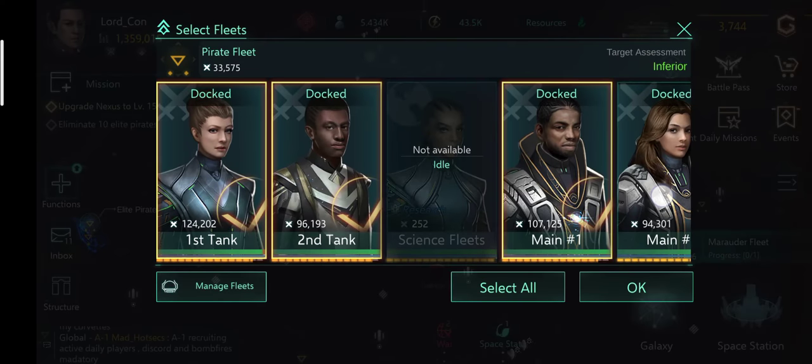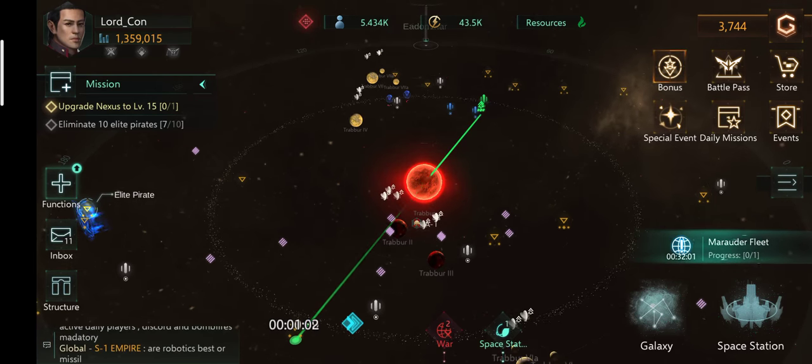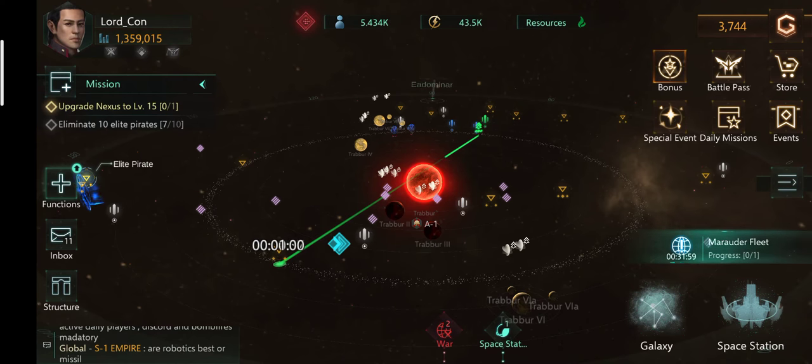So it is not at all advisable to mothball all your ships leaving none on hand. You need to understand how many ships you require at any given point of time to attack pirates.